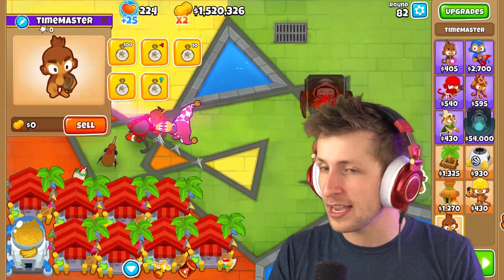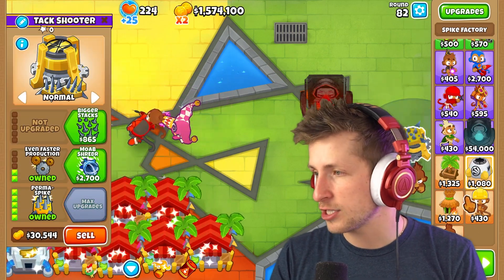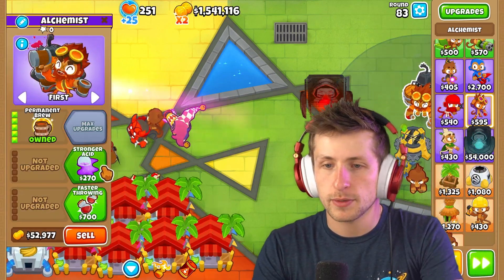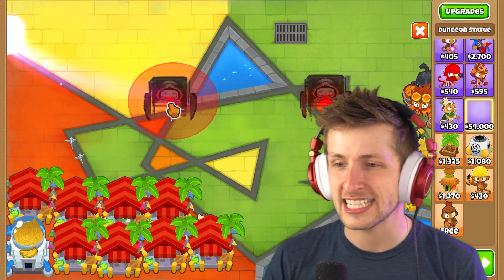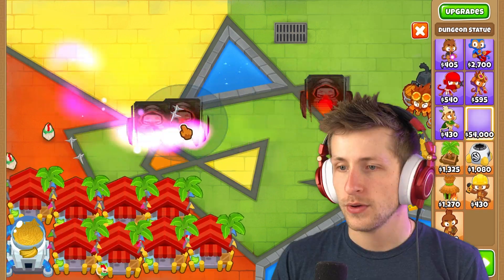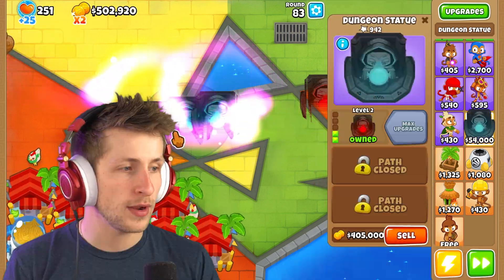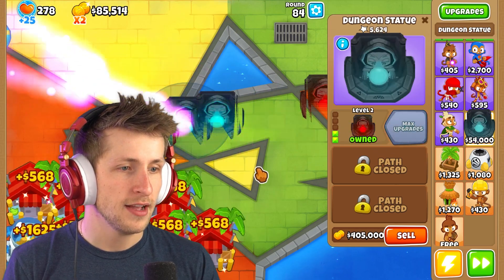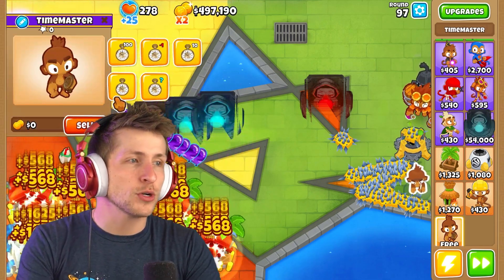Let's get perma spikes, faster production, and let's also just get an alchemist - throw this bad boy down and give him a permabrew. Now I'm getting rid of all these towers. Let's just get these dungeon statues - they have super tiny placement, so we can just spam them in here. Look, we're literally almost out of money again. Wait, that one is max upgraded? Okay, one, two - max upgrade. That one's still blue for some reason. Let's go up to round 100.